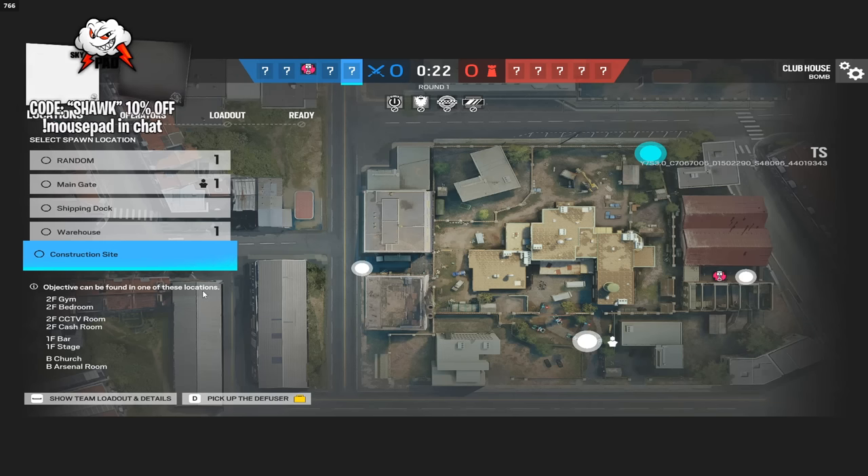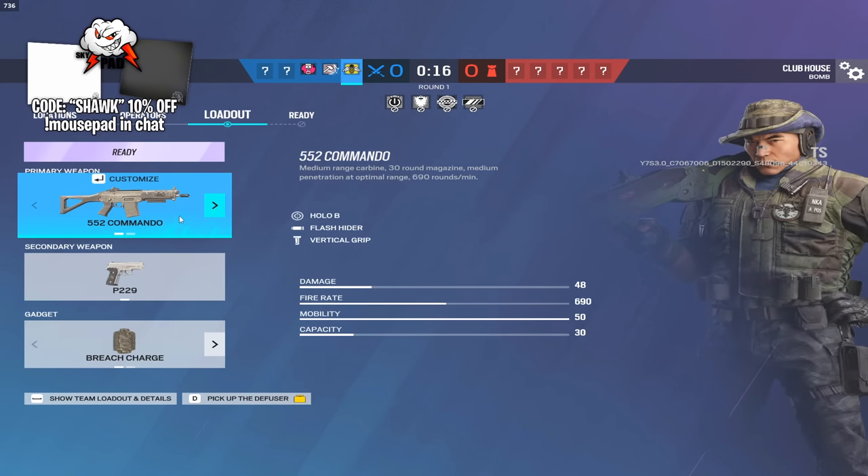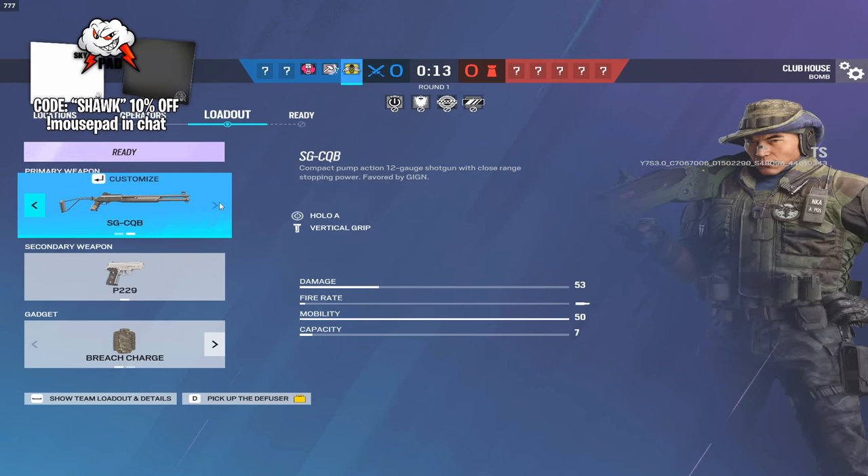Another cool thing you can see down here - this is new - the objective can be found in one of these locations. So they're trying to help new players by basically showing where the defenders could possibly go.